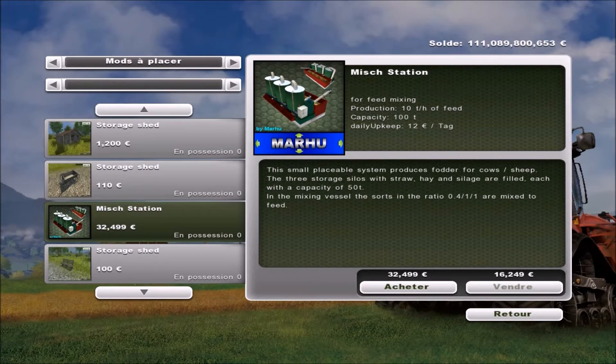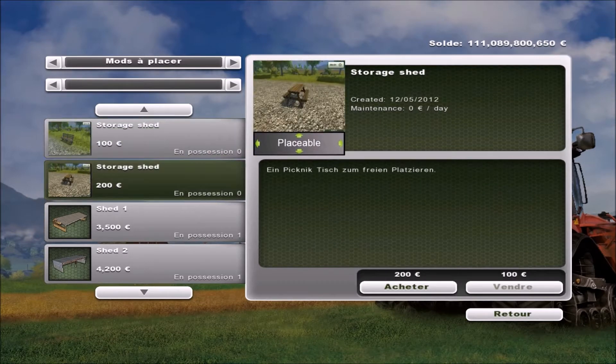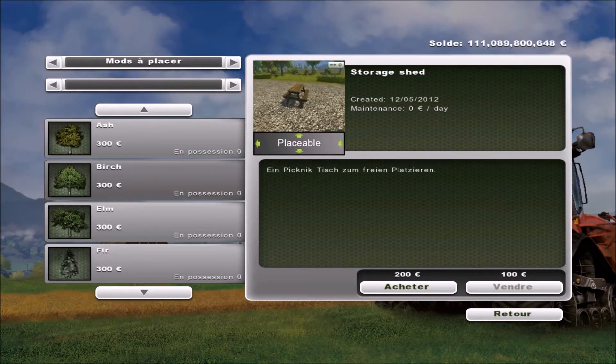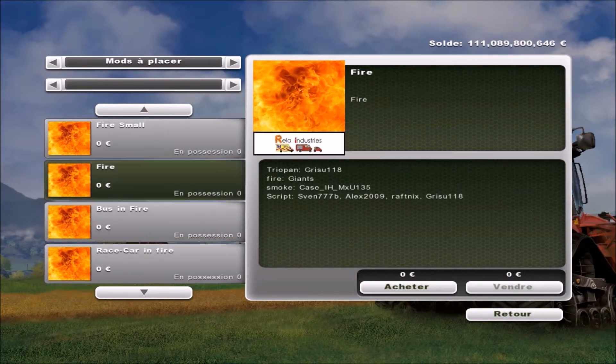Ça, c'est un truc pour mélanger les aliments, c'est vachement pratique. Et table de pique-nique plaçable. Le truc qui sert absolument à rien. Ça, après, c'est du feu.